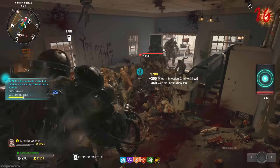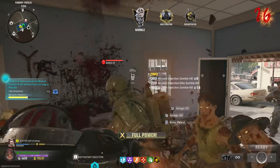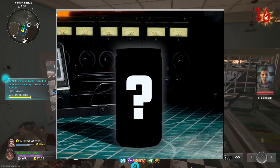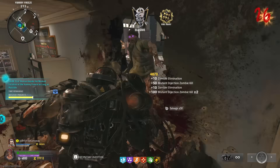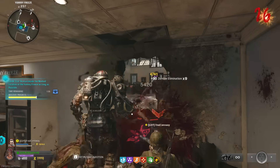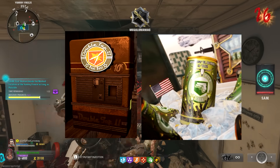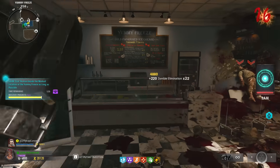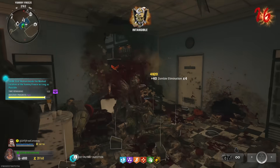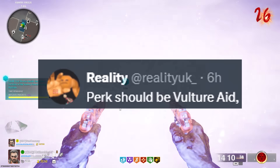Treyarch revealed a lot about new content coming to Black Ops 6 within Season 1. Among that new content is the brand new Zombies map releasing in season, likely on December the 11th. They also teased that a new perk would be added into this game, but didn't reveal which one. Thanks to leaks, we now know what perk that will be — and it absolutely wasn't the one we were expecting. A lot of speculation revolved around Double Tap Root Beer and Mule Kick, but a trusted leaker, Reality, over on Twitter revealed that the perk coming with Season 1 will be Vulture Aid.